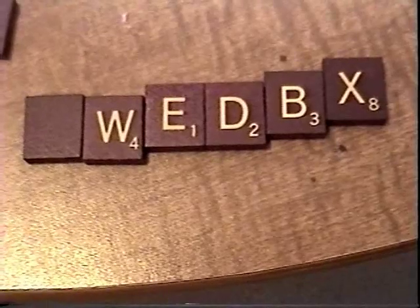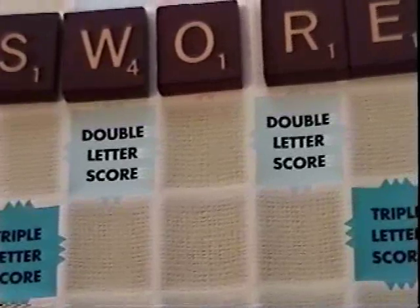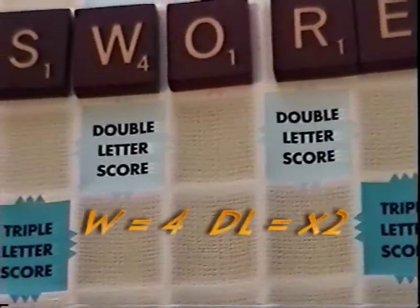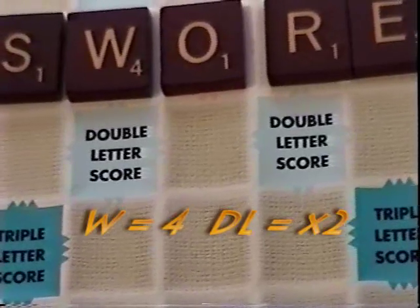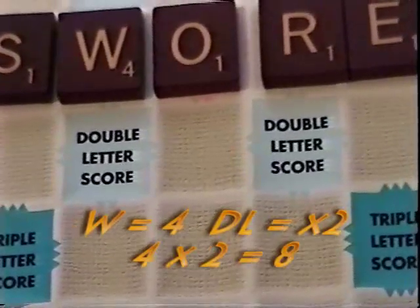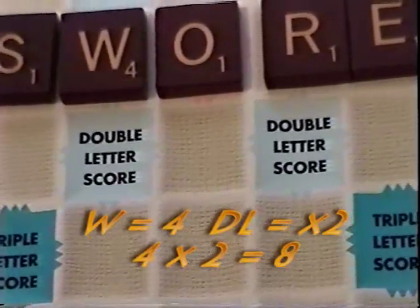Each letter has a number in the lower right-hand corner indicating how many points it is worth. A blank is worth zero points, but can be used for any letter of the alphabet. There are also spaces on the board you want to place your letters on to get additional points. A double letter score multiplies the tile on top of it by two. In the example, if it was a W, it would be four times two, equaling eight points.